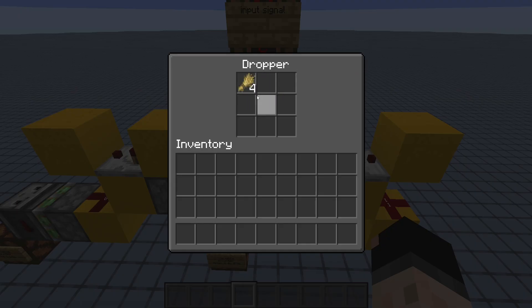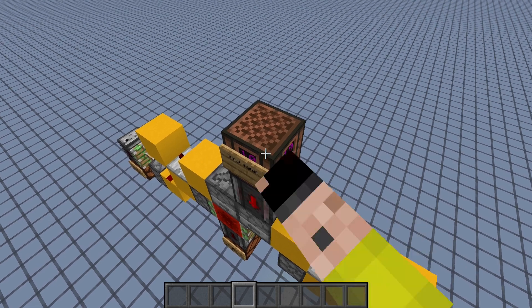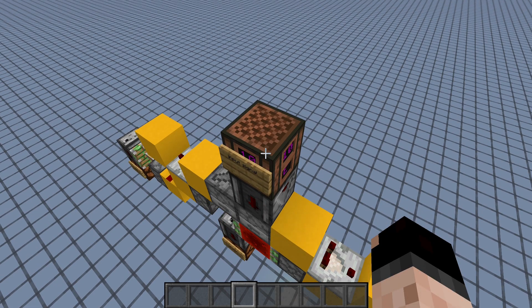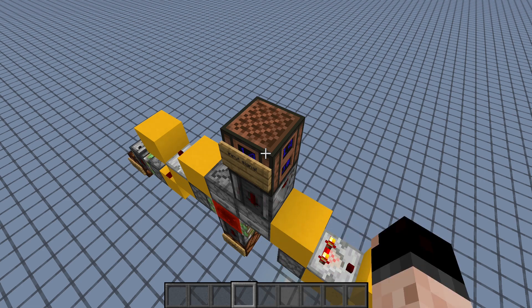In this setup we have four — this can be any item that you want. Each time it takes an input signal, it's going to send one over to the other side. Then on the fourth one, it's going to give us a signal down there at the bottom. One, two, three, four — signal down on the bottom.